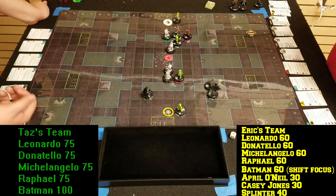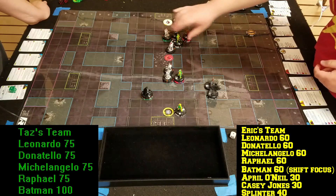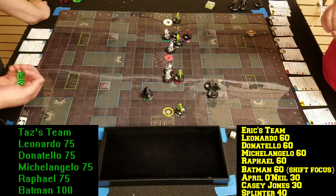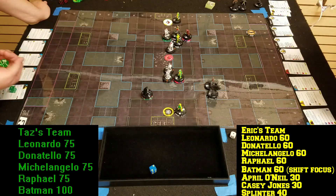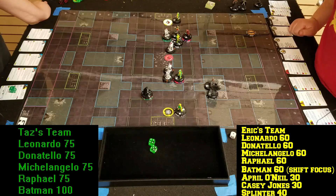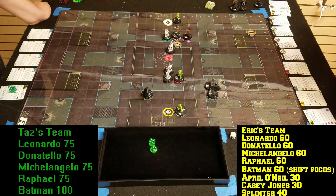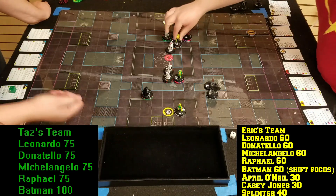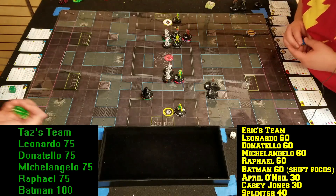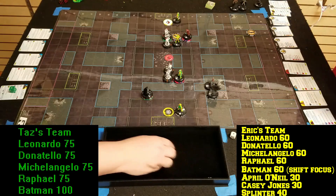Alright, Donatello — wait, there's a damage depletion modifier on that, so take one. Donatello on Raphael — Shape Change roll: six, okay go ahead. Eleven to a nineteen — for three damage. Attacking Casey Jones: eleven to a sixteen, five or better — hit for two. One and two. Still hanging on.